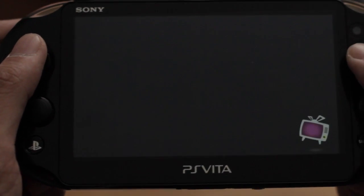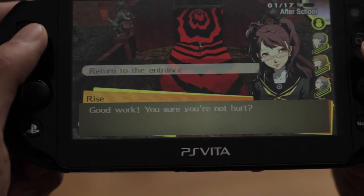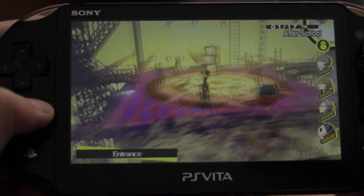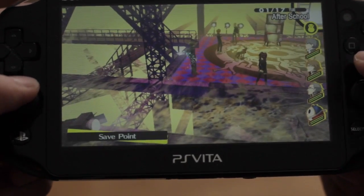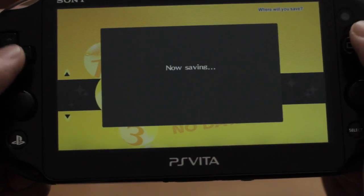What you want to do is press square and return to entrance. You want to go back to entrance after you have 20 already, and then just save. I've made a special save here.